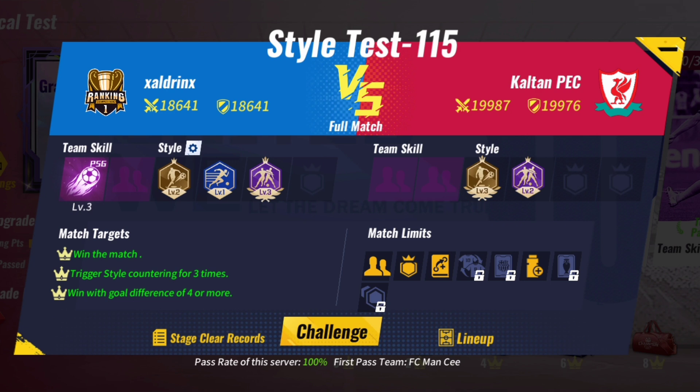Style Test 115: Use PSG and you require a minimum of level 3 high pressing and at least level 1 counter attacking. Play the match and counter the opponent's styles. If you do not win with a goal difference of 4 or more, then the second time just skip the match.